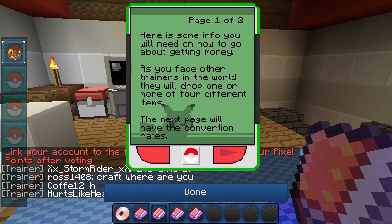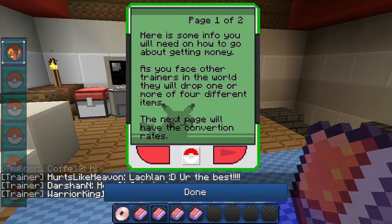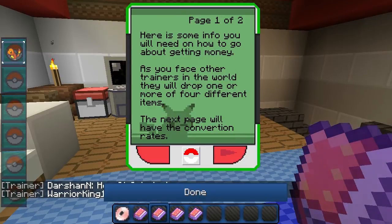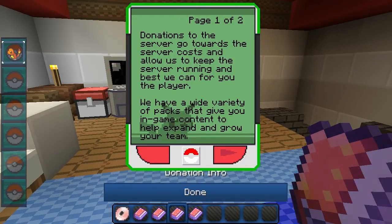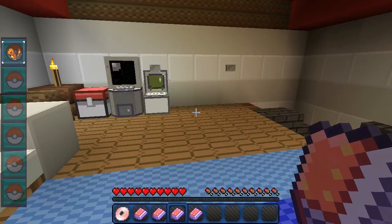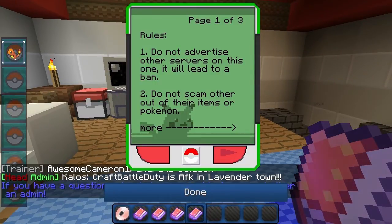Here's some info: other trainers in the world will drop one or more of four different items. You can get money and then use that to buy potions or repel - you know, for those goddamn Zubats in caves. There are also donations. Rules include: don't advertise other servers, don't scam people.